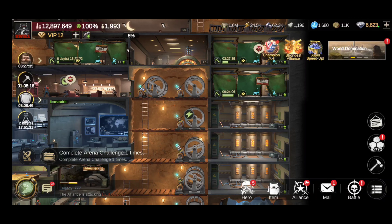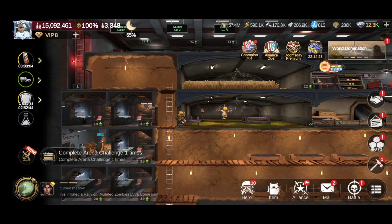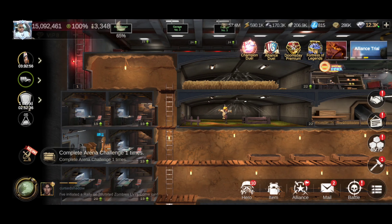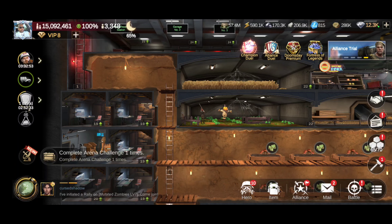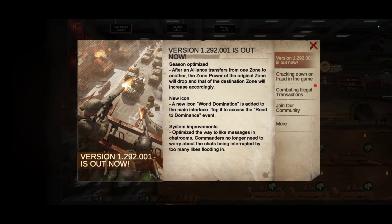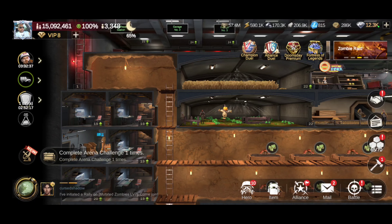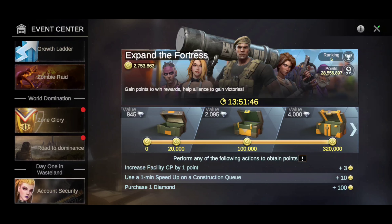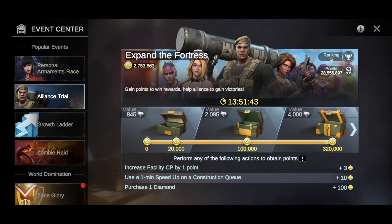Let me switch over to the other account to show you what I'm talking about. So look — champion duel, alliance duel, doomsday premium. But what happened to the Strongest Alliance button? It's gone. And World Domination — I don't see it either. They keep switching things around so much, and people are going to be asking questions, so you can see I'm just as puzzled as you guys.